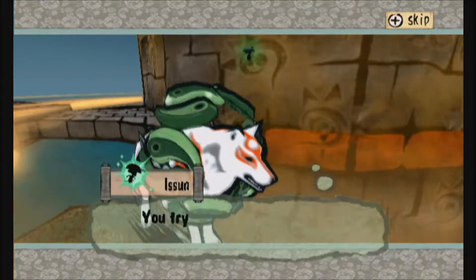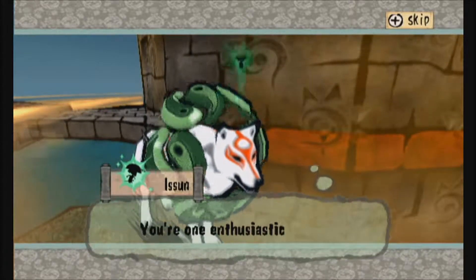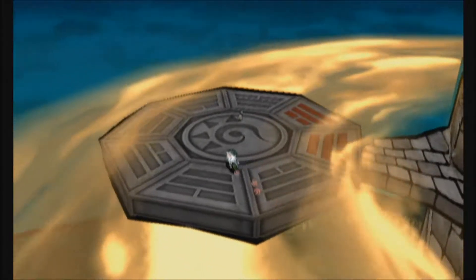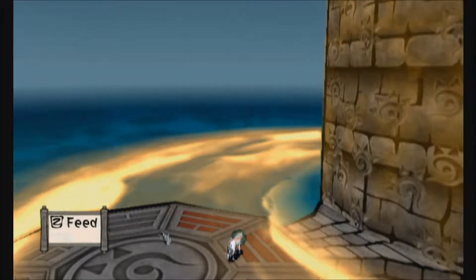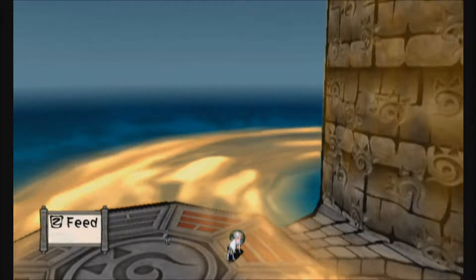We get the mark of Kabeigami, which will allow us to learn how to use the catwalk symbols. We have to climb all the way up this tower — it's a little messed up, you basically just mash A. It's honestly about a ten-minute trip, so I'm going to speed this up. Keep an eye out for the animals we're going to feed and the stray bead and other treasures on the way up.